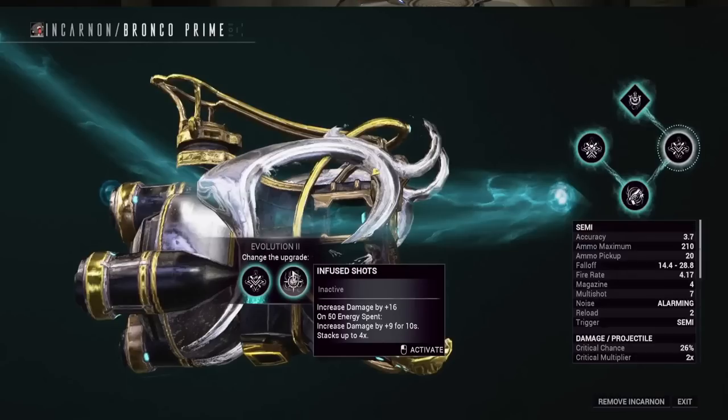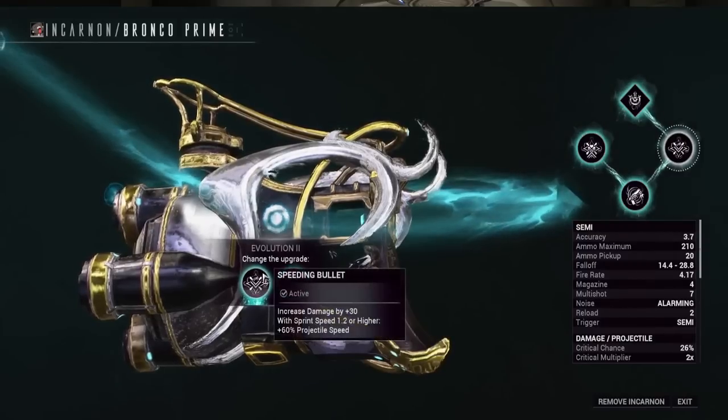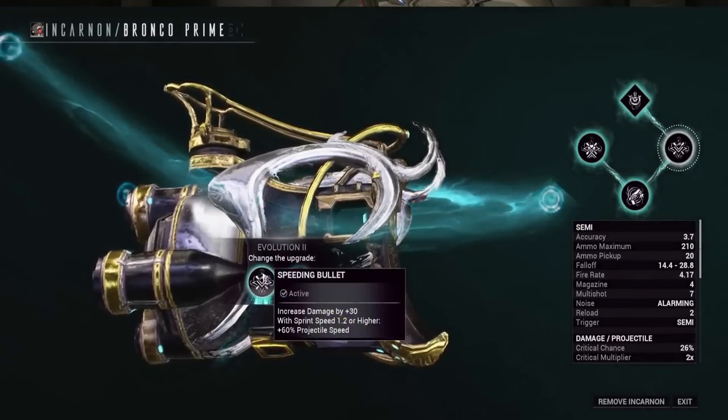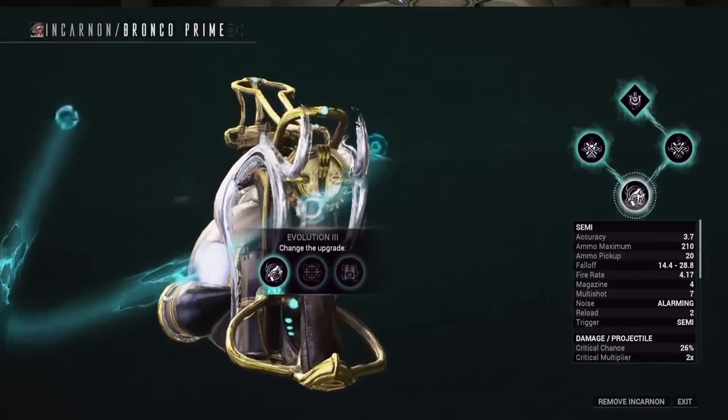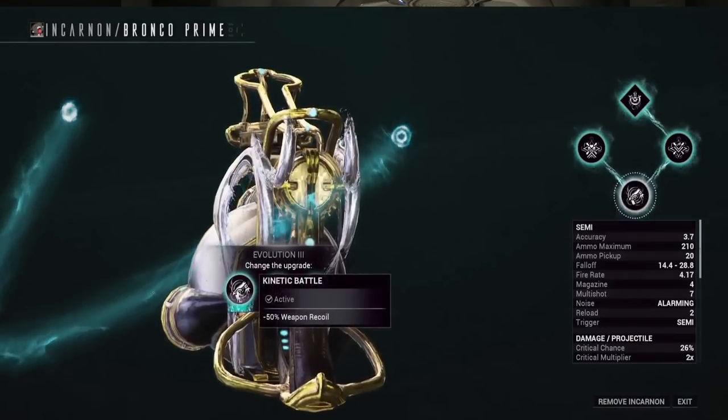The other tier two option is Infused Shots: it increases base damage by plus 16 — about half the other one — and every 50 energy spent increases damage by plus 9 for 10 seconds, stackable up to four times. If that's a playstyle you're willing to go for, feel free, but I don't want to be remembering which timer has increased damage, so I'll stick with the 30 damage all the time — just a lot easier to keep track of.